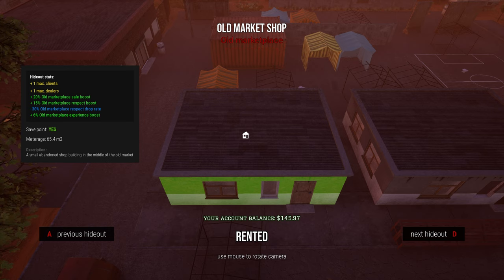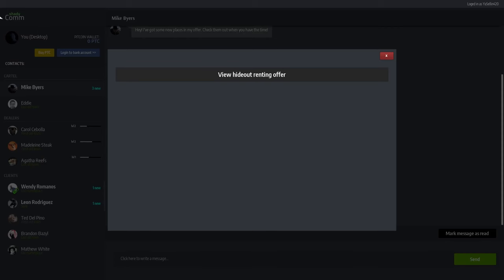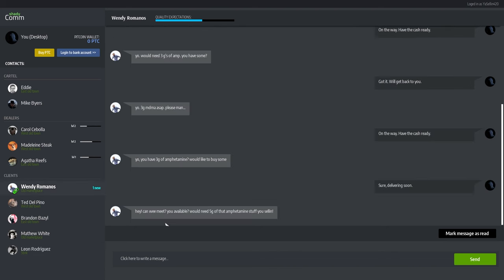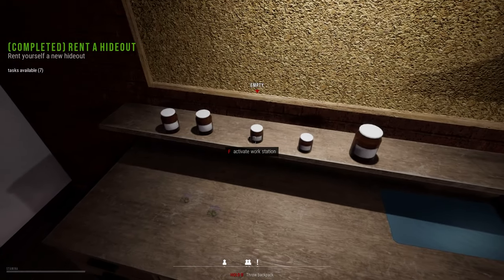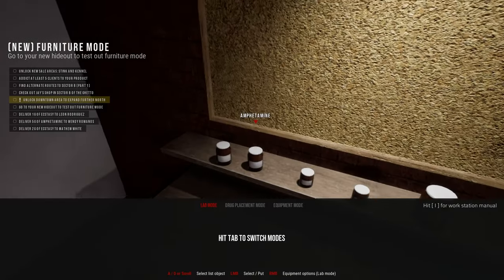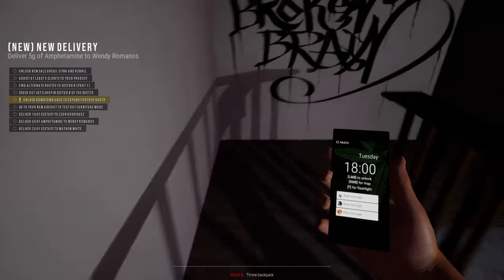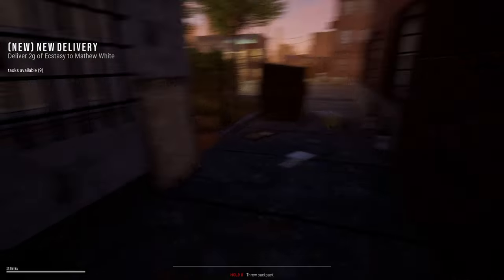We just got the first hideout - a thousand dollars! Obviously our account only has 145 dollars in it now, but that's okay because now we got a new hideout. That's awesome, that's great. Five grams fat, one gram ecstasy, five grams fat. So we need five grams of that - two grams, okay. We got our hideout - let's go awesome! Go check out your new hideout and test out furniture mode. We'll do that eventually - we got quite a bit of other stuff to do.